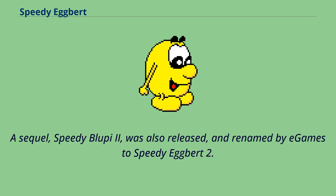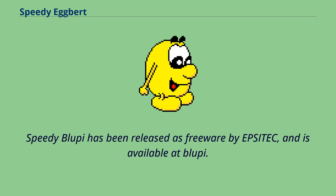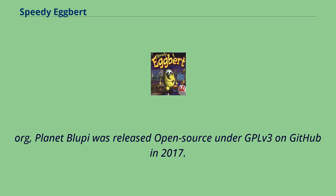A sequel, Speedy Bloopy 2, was also released and renamed by E-Games to Speedy Egbert 2. Speedy Bloopy has been released as freeware by Epsotech and is available at Bloopy.org. Planet Bloopy was released open source under GPLv3 on GitHub in 2017.